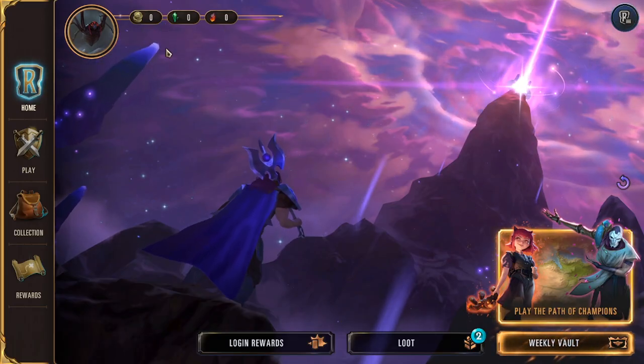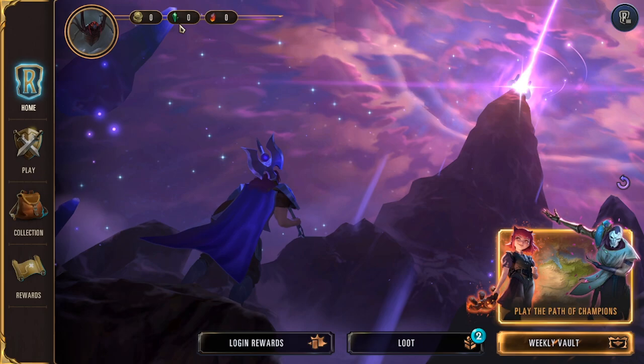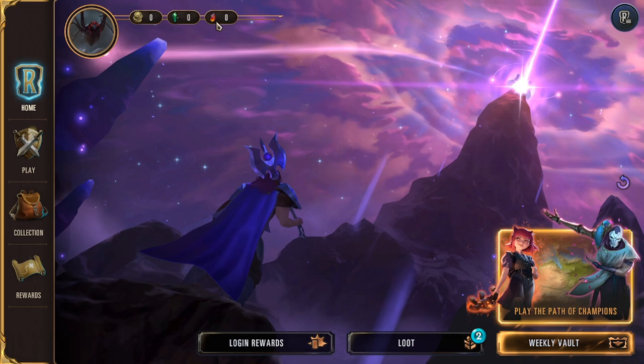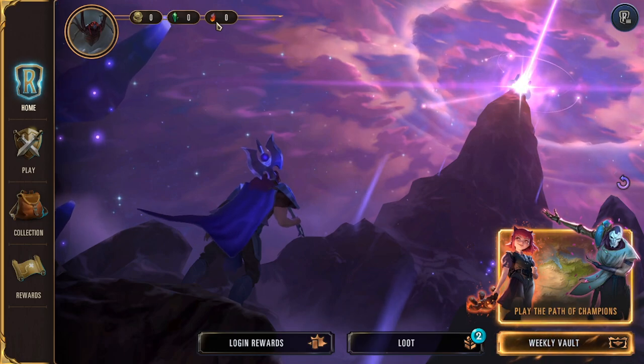After that, we have the currencies at the top. These coins are basically Riot Points, the paid currency. The green shards are in-game currency used to craft certain cards — more on that later when we get into the crafting menu. And this red ruby-looking currency is how you make prismatic cards, which are basically like holo cards in other games — you just make them shiny.